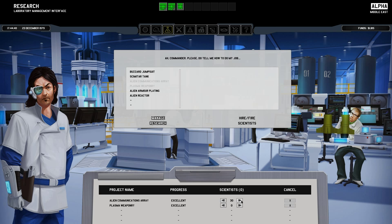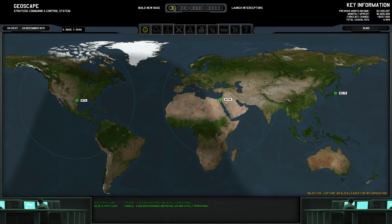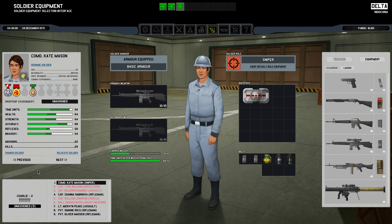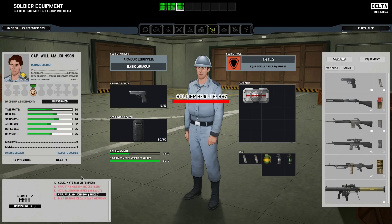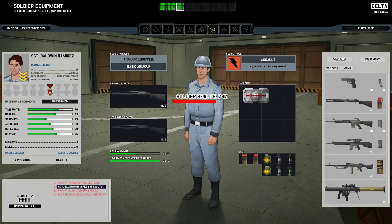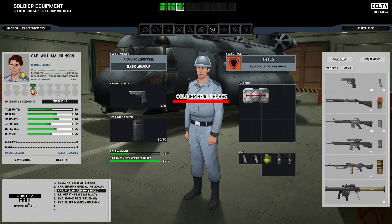Let's get this out of the way really quick - the alien's communication raid. Now I can focus on the plasma weaponry. Awesome! So now I've got these guys over here. Now if I need to, I've got a B-team over here. Not perfect, but you know, that's a good basic step.